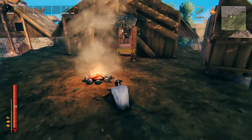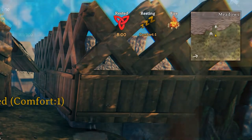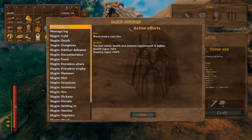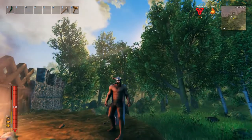So when you sit near a fire, you get the resting effect. After about 20 seconds, you will get the rested bonus. This buff increases both your health and stamina regen, but most importantly, it increases your XP gain. It doesn't really mention it in the effect list, but I'll prove it.